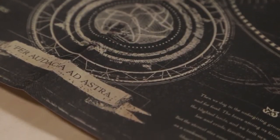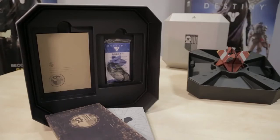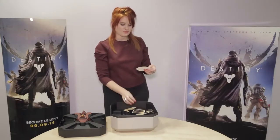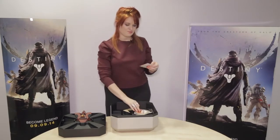Finally, hidden underneath the Guardian Folio is a little envelope with a whole bunch of goodies inside, including images which might be the first time humans ever found the Traveller, stickers, and your game patch.